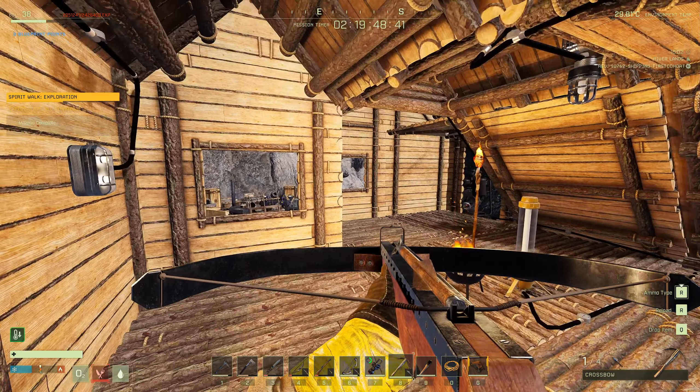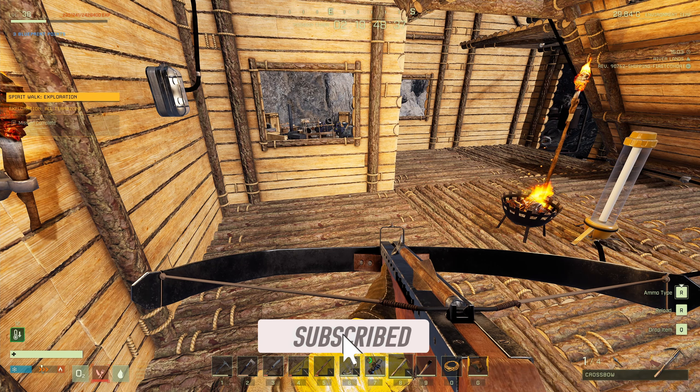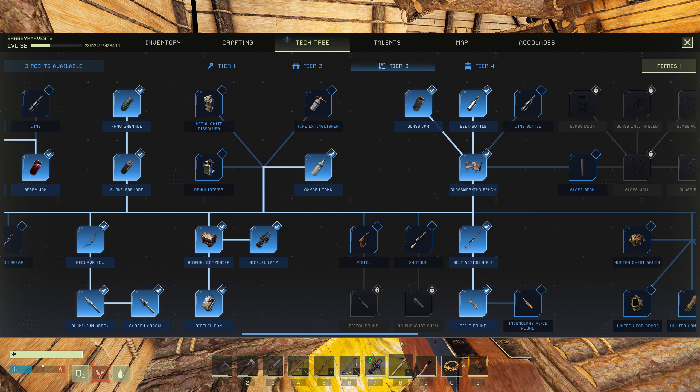Let's start with the aesthetics first. There's only one crossbow in the game — it's a tier two craft, and there are no other crossbows. It has one ammo capacity, a 1200 rate of fire, and a four-second reload speed.